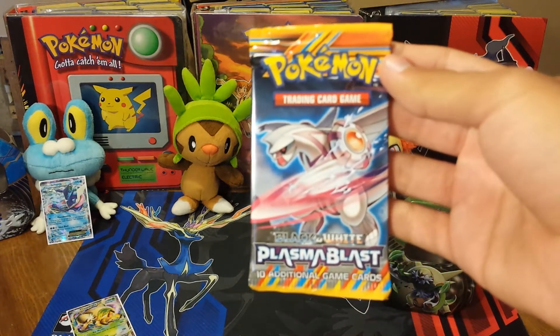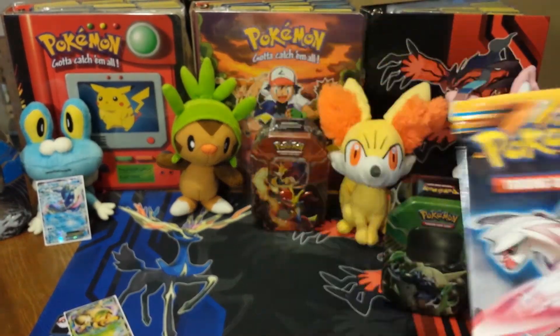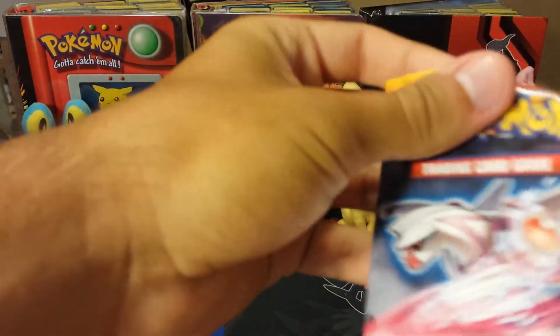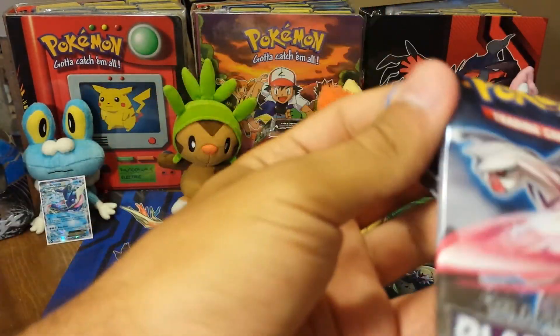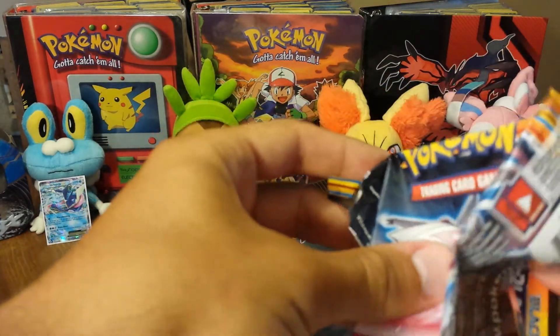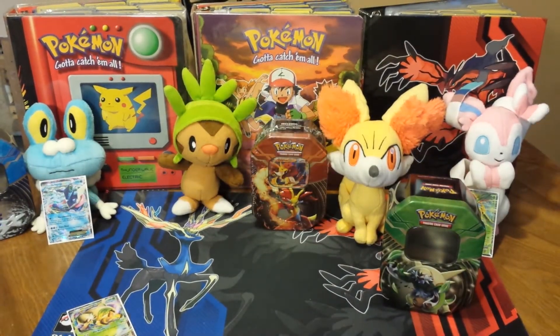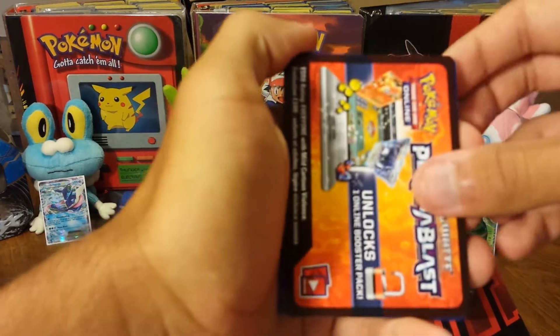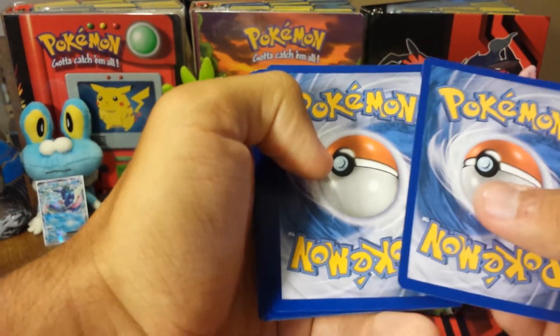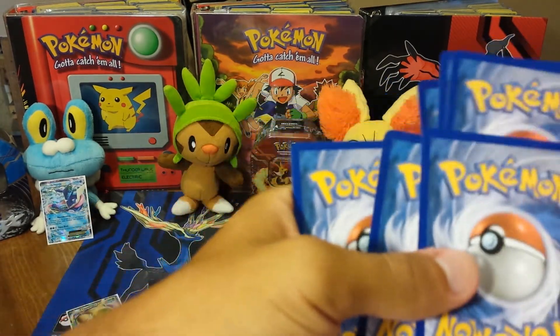Next is Plasma Blast with Palkia. When it comes to this legendary group — Palkia, Dialga, Arceus, and Giratina — I'm still slightly confused. I know who Arceus and Giratina are, but what are Palkia and Dialga?